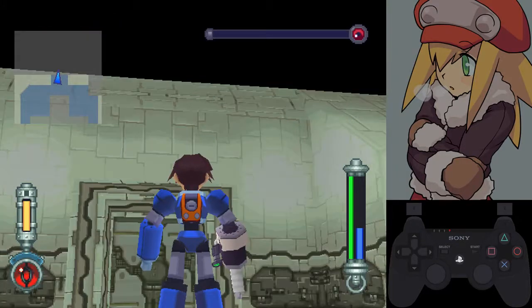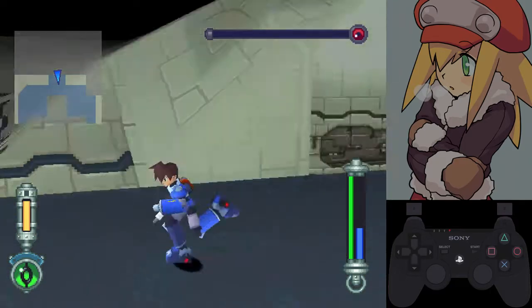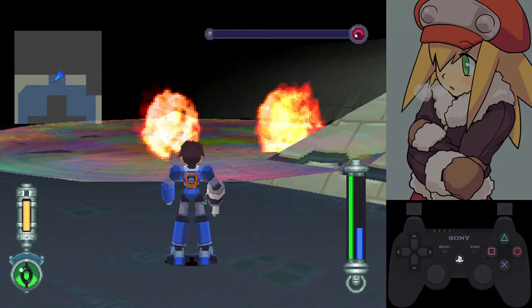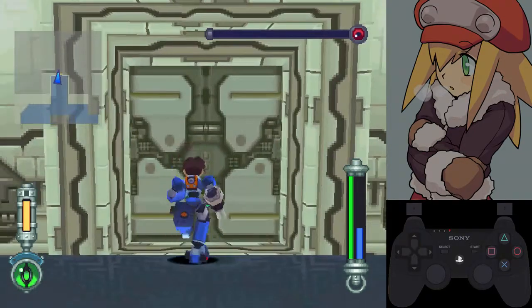Fun fact: you can go out of bounds in this room. When he spawns platforms, you can jet-skate and do a big jump right over the door, or the other side, and make it out of bounds. It's pretty cool. You do have to wait for the door to unlock though.